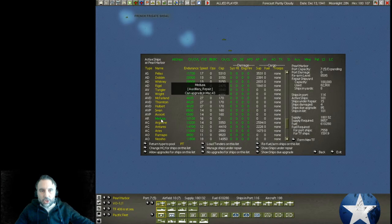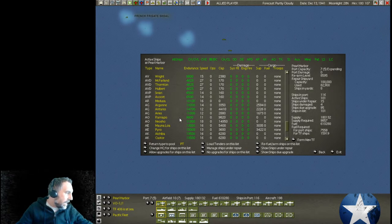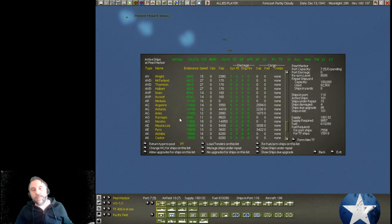Here's a repair ship, the Medusa. We also have more auxiliary ships and a couple of oilers. So there are a lot of ships here. We're going to create some support units. Some of these are going to stay here at Pearl Harbor.